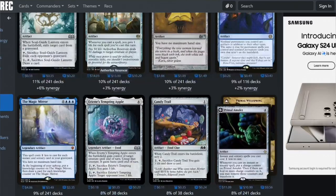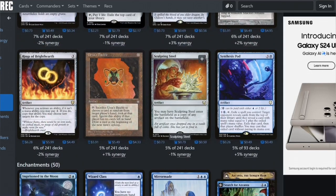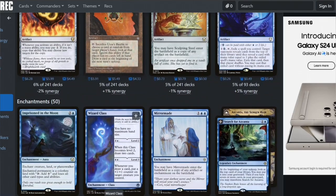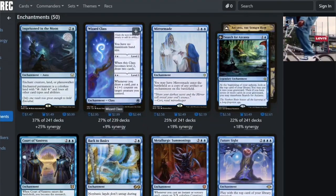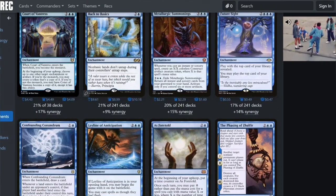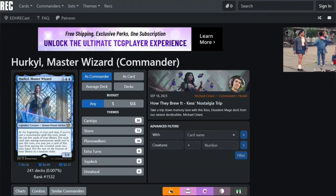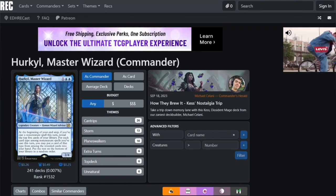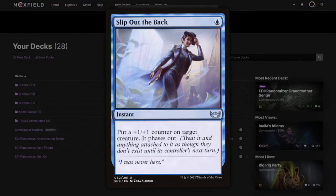This is probably the first commander in this series that hasn't had a targeted ability, and I don't hate that. Looking at other options: Wizard's Class, Patron Wizard, Teferi in the Moon. Slip Out the Back would also be a good idea.